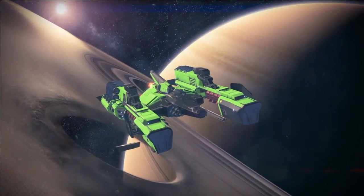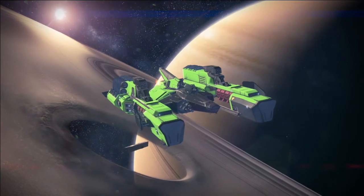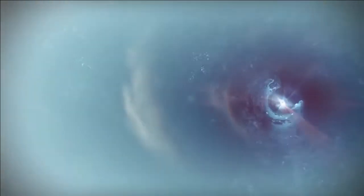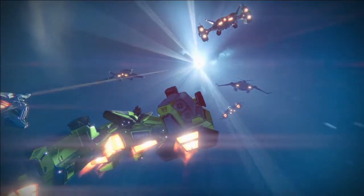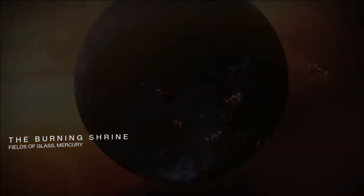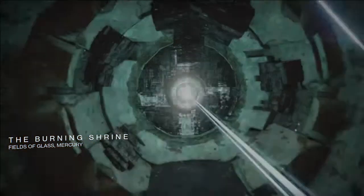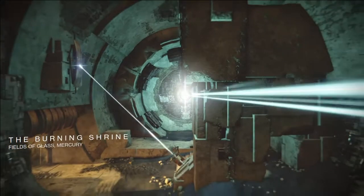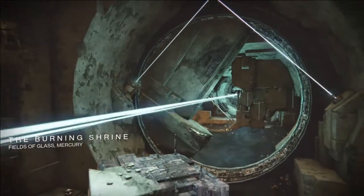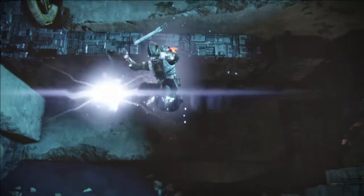There we go, we're starting off — you like that ship? I like it too, that's the one I always use. We just warp in — skip that warp scene, it takes a little while and nobody wants to watch that. We're up on the Burning Shrine, Fields of Glass on Mercury. I like this map, very unique with the whole moving objects. It doesn't add a huge twist but it's a subtle one.